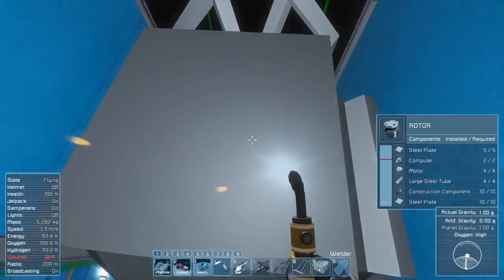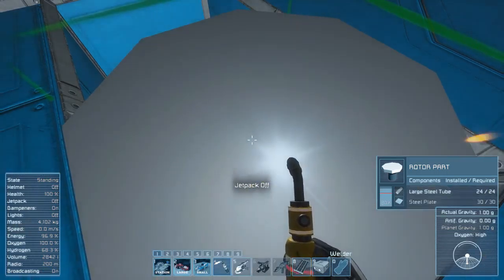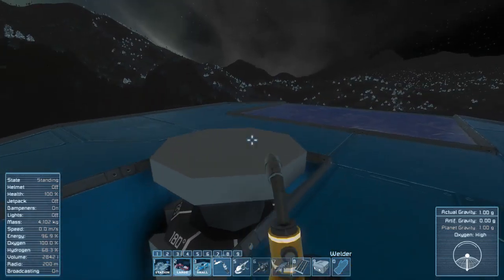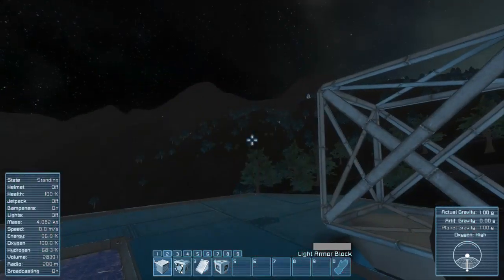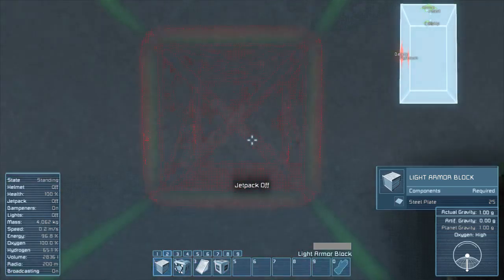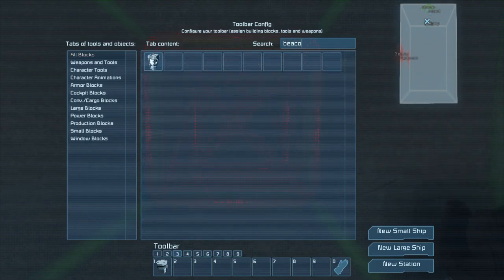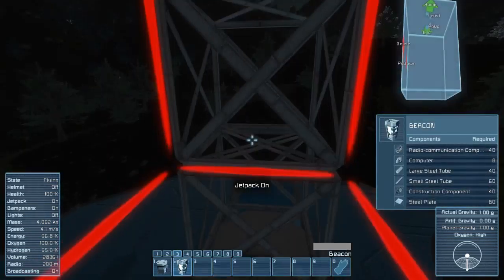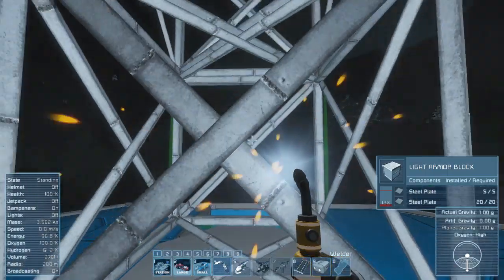There's also a part on top — that needs steel tube too, which is fine. Now let's add the solar panels. We have six of them, so let's go one at a time. I also want to add back the beacon I removed — I think it will look good like this. Let's weld this up.